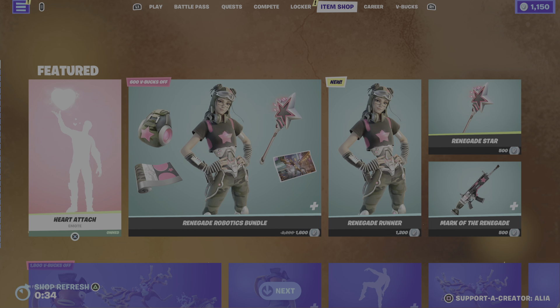What is up you guys, it's Varric Taylor here and welcome back to Let's Catch a Vibe. I'm feeling great, feeling vibey. Last night we had the brand new Heart Attach emote and the Renegade Robotics bundle, and this item shop is going to be taking us from Sunday the 16th of April into the early Monday morning of the 17th of April.